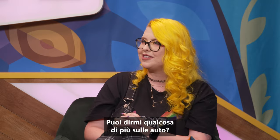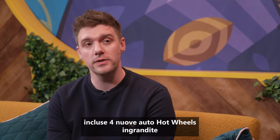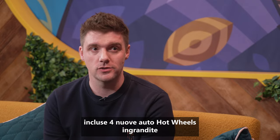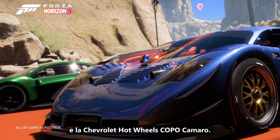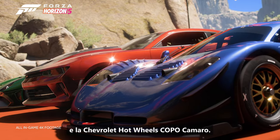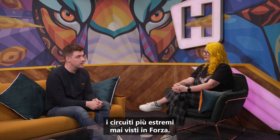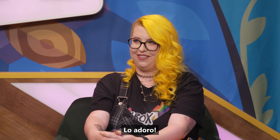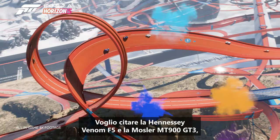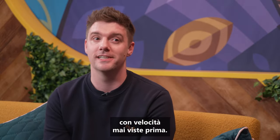We have ten new amazing cars coming to the pack, including four new Hot Wheels cars which have been scaled up to real-life proportions: the Deora 2, the Bad to the Blade, the Baja Bone Shaker, and the Chevrolet Hot Wheels Copo Camaro. Forza Horizon 5 Hot Wheels introduces the most extreme tracks we've seen yet in Forza, so we've added some new extreme track toys and hypercars to go with them, including the Hennessey Venom F5 and the Mosler MT900 GT3 — their speed is unlike anything we've seen before.